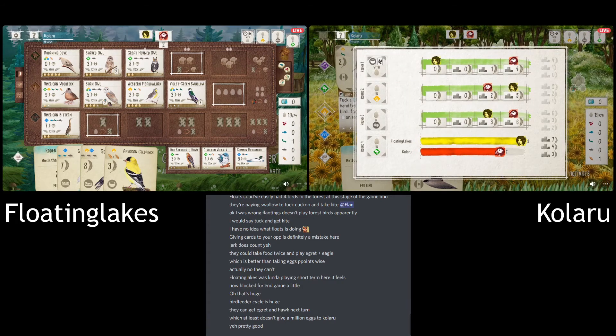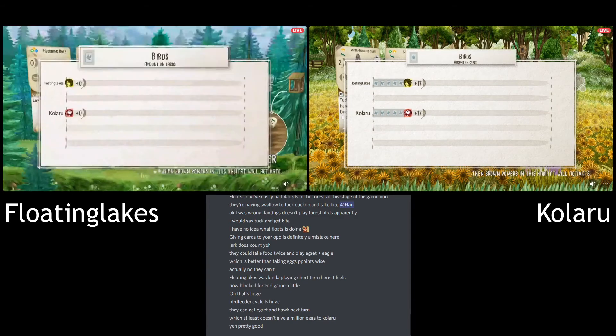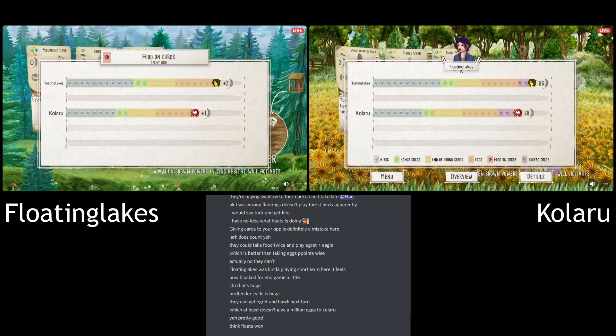All right, here we go — final scoring. I genuinely have no idea. It could really go either way. That's a huge lead with the bird points. The end of rounds are quite close. So it's going to come down to Tuck points. Floating looking pretty good here. 78 to 86 — good game!